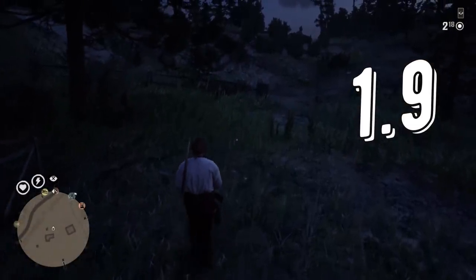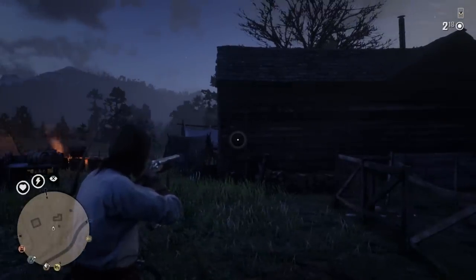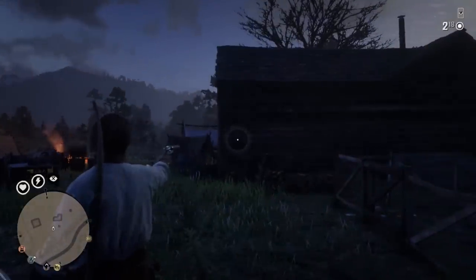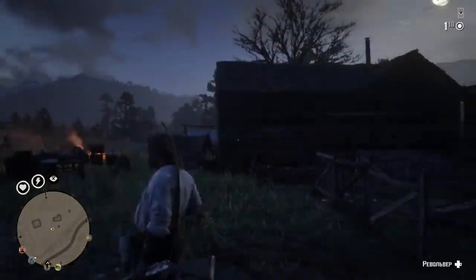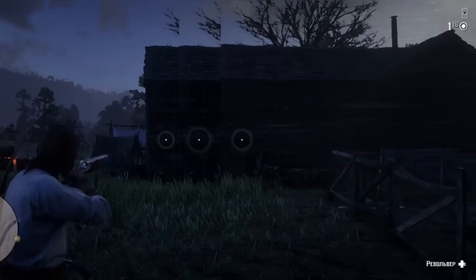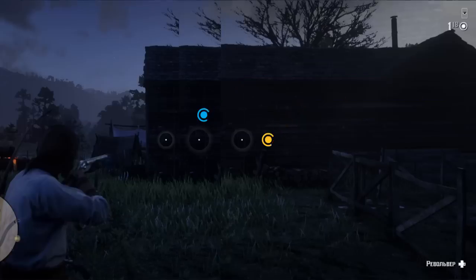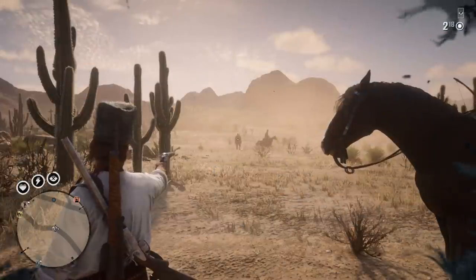Now let's check final reticle bloom for these weapons and compare it to the double-barreled shotgun. We'll aim at this black wall with all these weapons and compare the final aiming area. All weapons are clean and have maximum familiarity. On the left is the result for double-barrel, middle is sawed-off, and right is the LeMat revolver. Both sawed-off and LeMat are losing in this parameter even to the double-barreled shotgun, and as you may recall, double-barreled doesn't have the best reticle bloom. Check that shotgun testing video — link in the description.